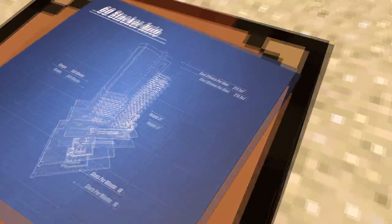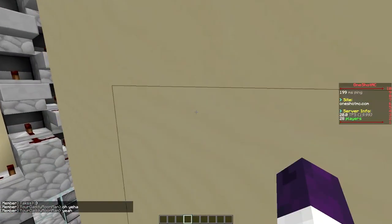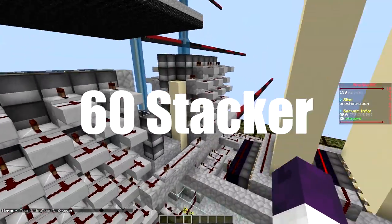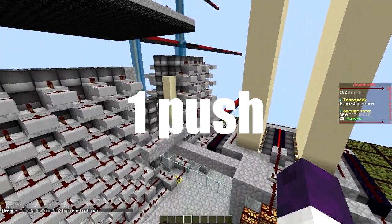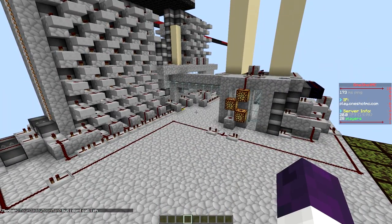Are you guys getting bored with this intro? Let me know down in the comments. Hello everybody and welcome back for a new video. This right here is the Sexy Stacker reusable one-push dual sand comp semi-automatic cannon. That was a lot of words but you get it, right?